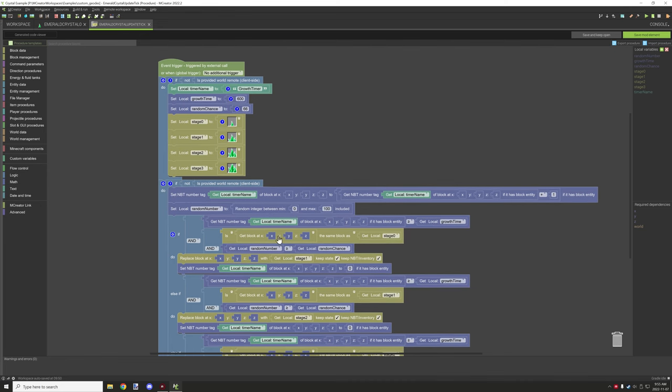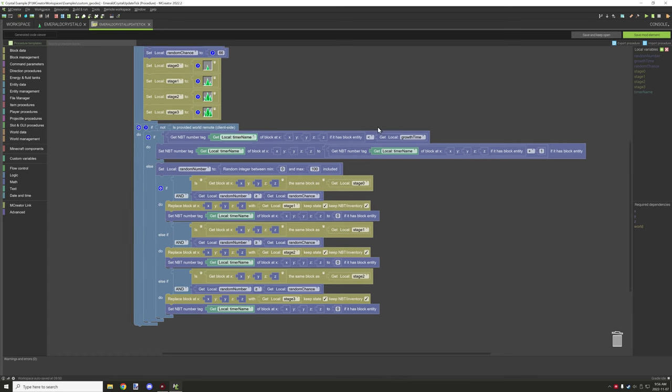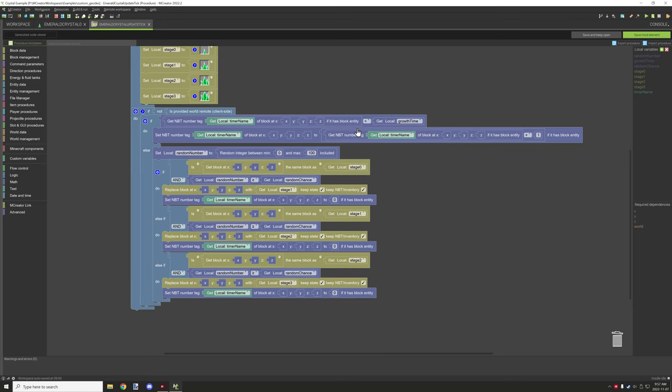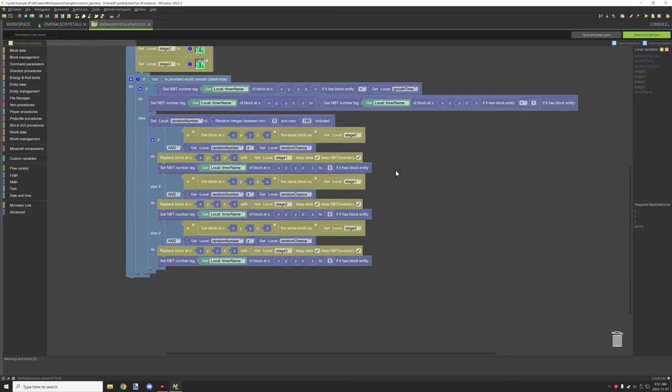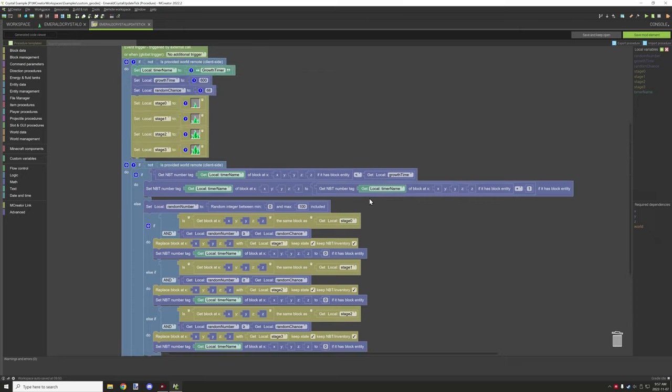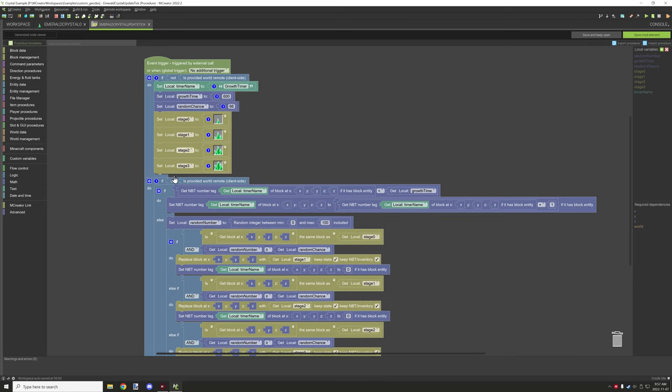I've updated it slightly — just added an if-else statement. If the timer value is less than the growth time, it increments by one. If it's equal to or greater than, it will update the model if the two conditions are met: the random number check and the current stage. This is more memory-efficient than the previous approach. I'll make sure to save this.